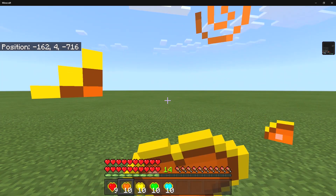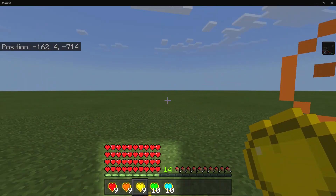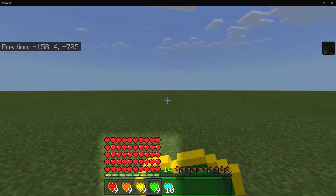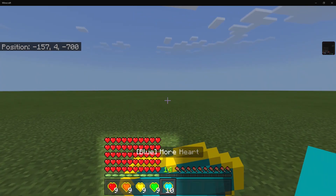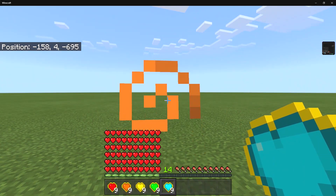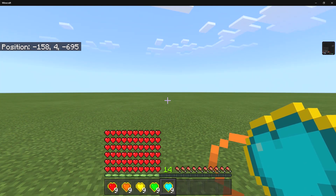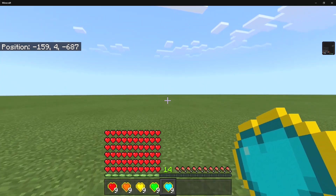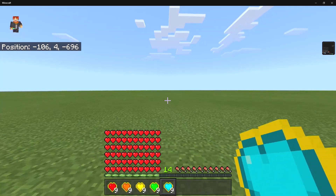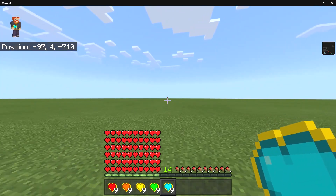Eating the orange upgraded heart gives you another layer, the yellow gives another layer, the green gives another layer, and the blue gives yet another layer. So in total we have about six rows — each row is 20 HP — which comes out to 120 HP total, which is a lot to keep you alive.